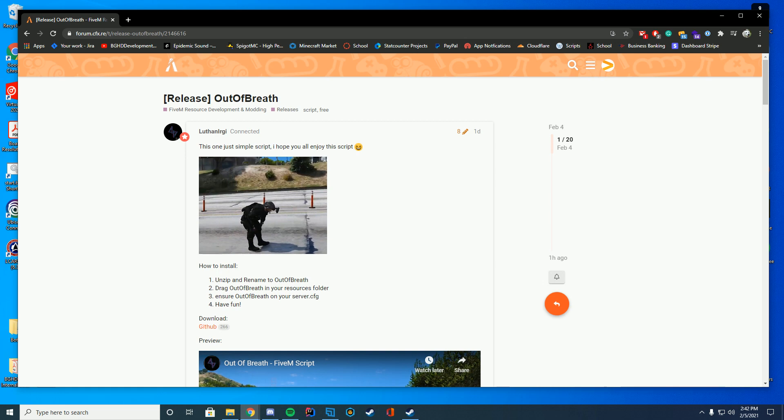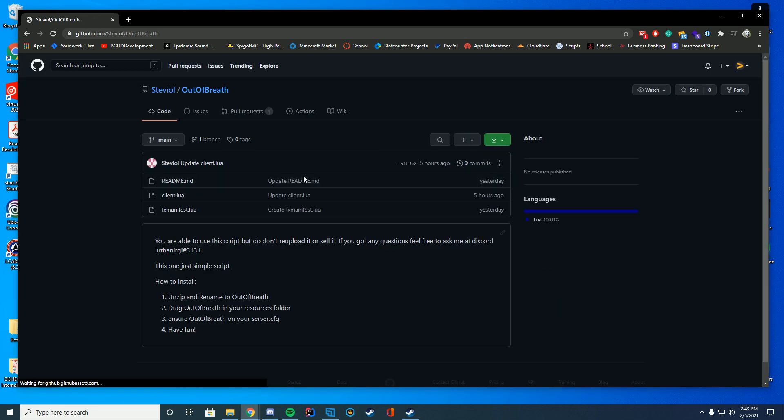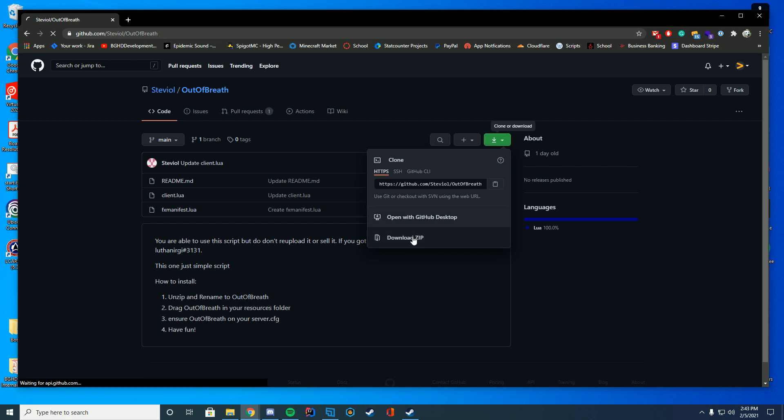Very standalone, very easy to get started. To install this, all you have to do is go ahead and click download, which will take you to the GitHub page. If you don't know how to download from GitHub and they don't have a release tab, you just go ahead and click the green button and click download zip file.